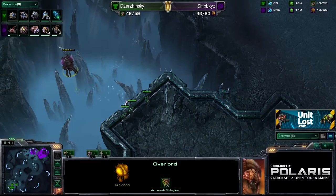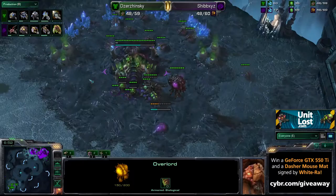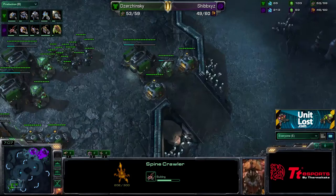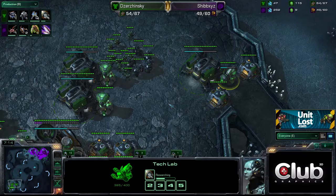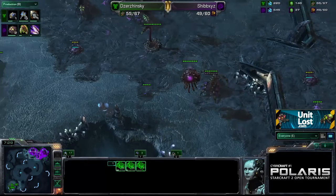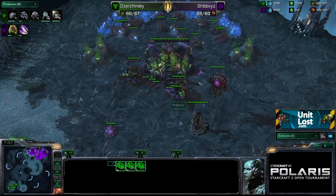He's starting to bulk up quite a decent number of Marauders and Marines. Dzynski has an overlord getting shot at by three Marines — turned him around, Shibs has. He's starting to cement his position at his natural; he's got a spine crawler down, obviously fearing some kind of Marine Marauder heavy timing push, which I would suspect Dzynski will be doing. Maybe he's waiting for Concussive Shells to finish before he moves. Generally when they put the door down it means they're going to move.